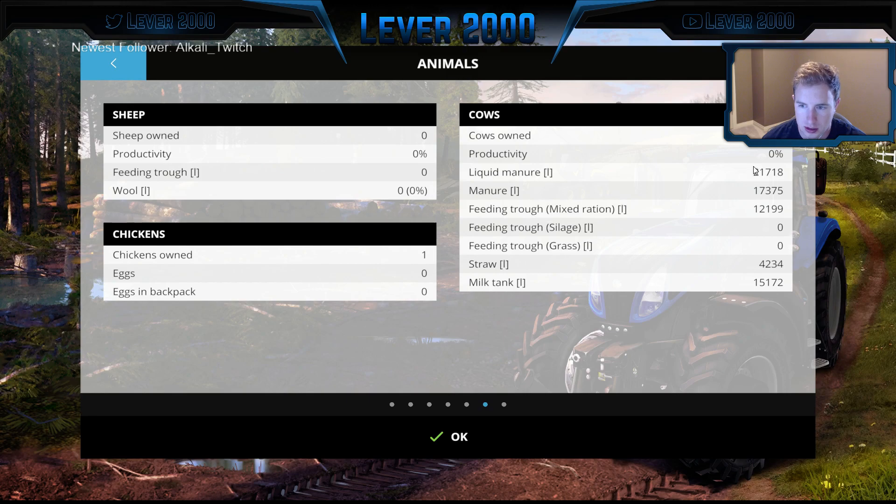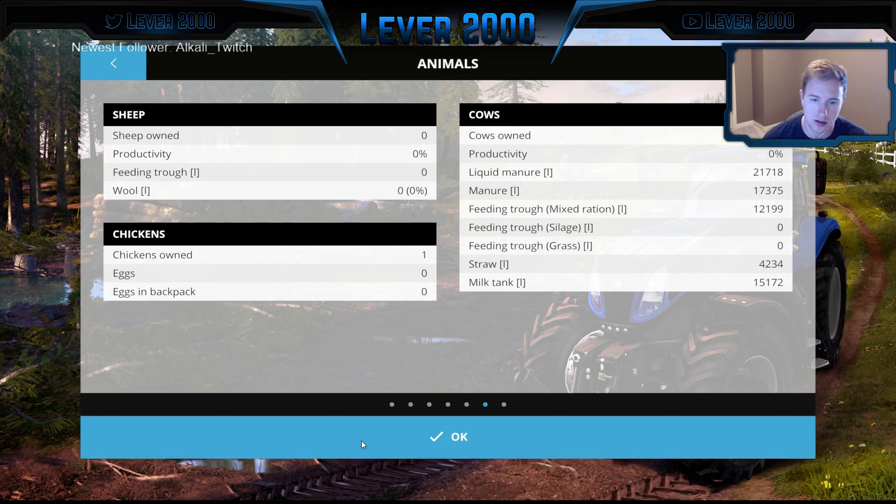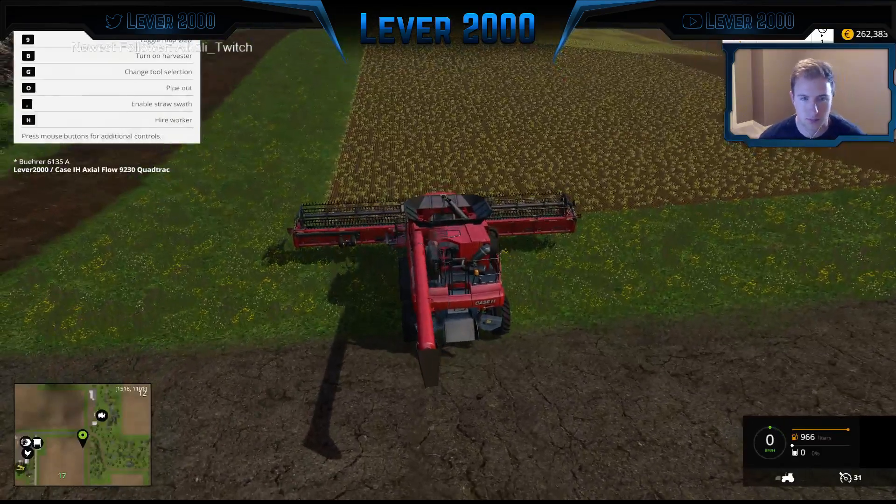I don't know why it's showing productivity zero. There's something wrong, because we're feeding them mixed ration, they have lots of straw, they're filling up the milk tank, but it's showing zero production. I really don't understand what's up with that.